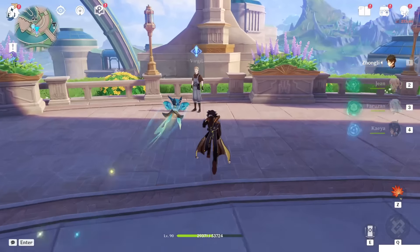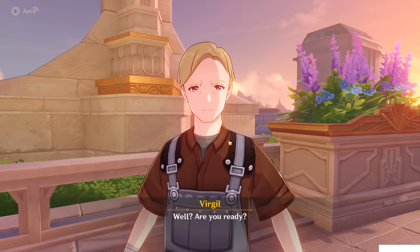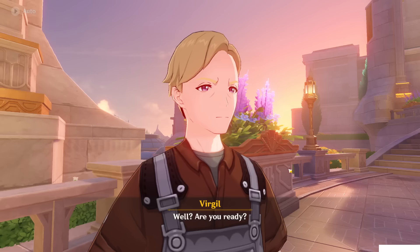In front of the Statue of the Seven, you will find this NPC, Virgil. Just talk to Virgil. After the dialogue, you have to talk again and say 'Yes please, lead the way.'